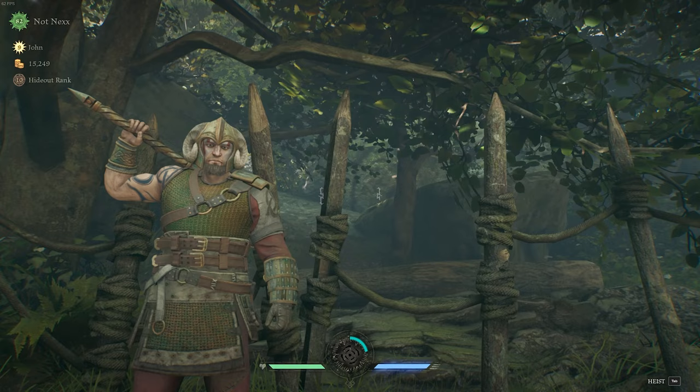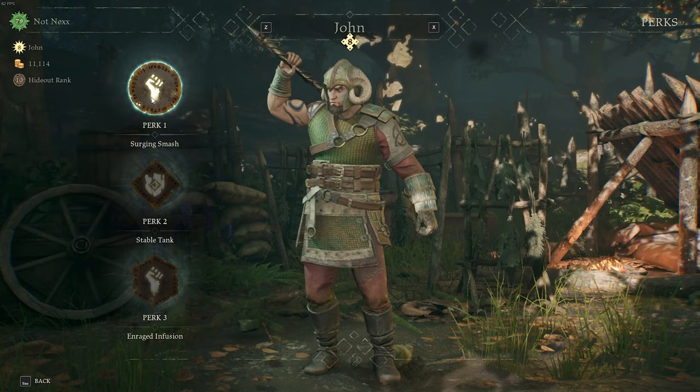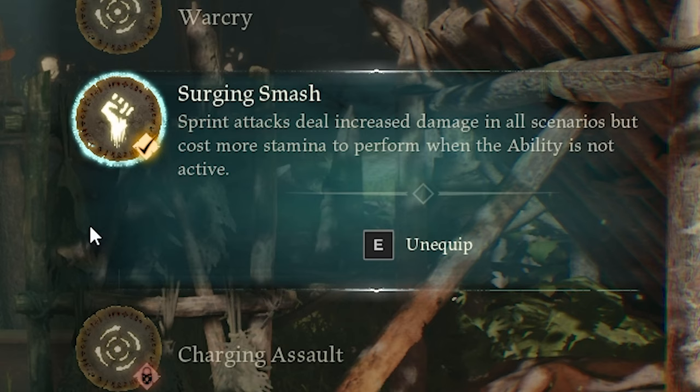One thing you're gonna need is a level 7 John — before that it's not gonna be as strong, as you get a main perk at level 7. The perk I'm talking about is Surging Smash, which you get at level 7, and it increases the damage of your jump attacks at the cost of higher stamina. The stamina cost is pretty high.